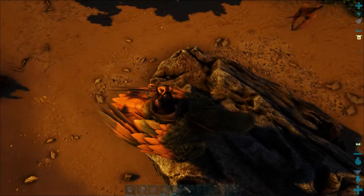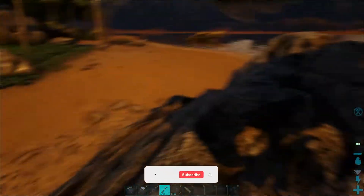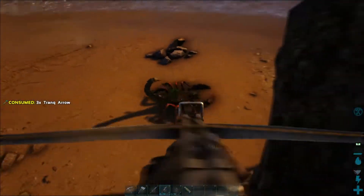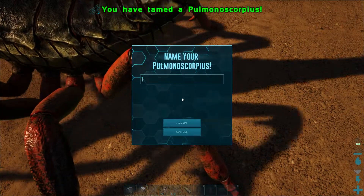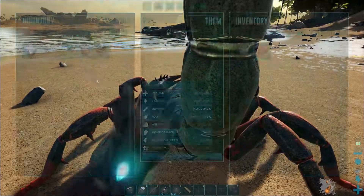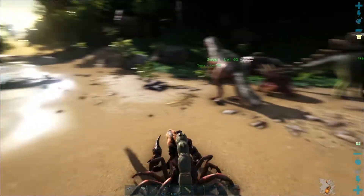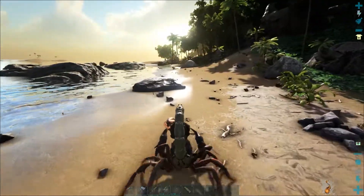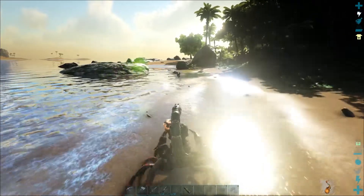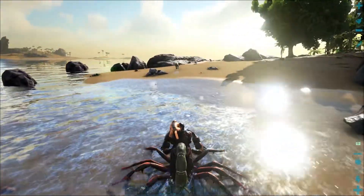I found this scorpion near my base and really wanted to tame him, so let's see what happens while I try to tame him and hopefully we can manage to do that. After a while we managed to tame our Pulmonoscorpius. We just made a saddle for our scorpion and riding him feels really satisfying when he turns around, you know. He is also decent at attacking and yeah, I really enjoy my scorpion.